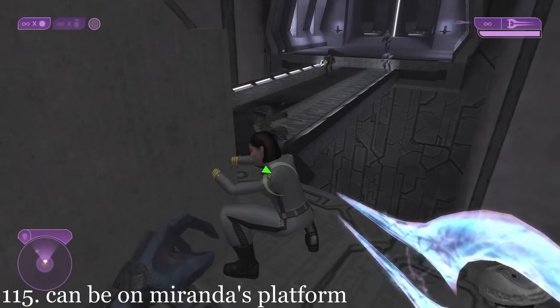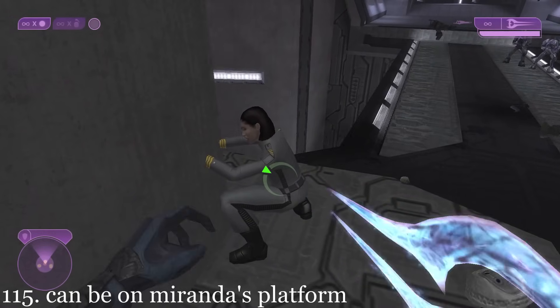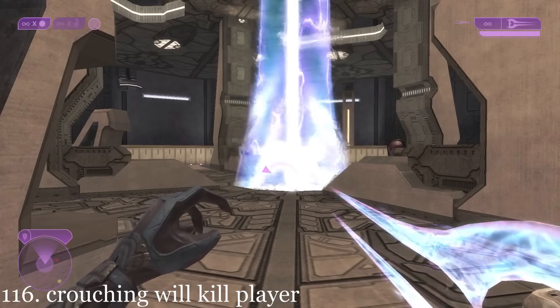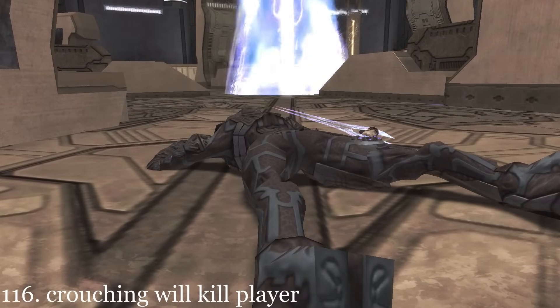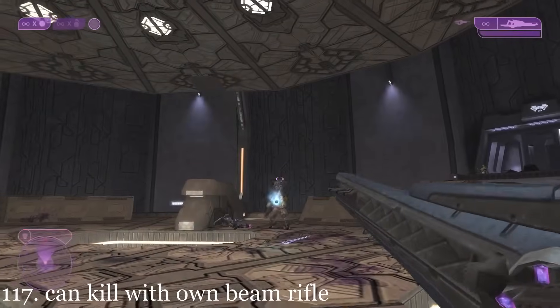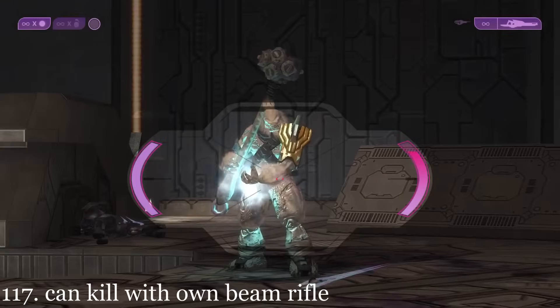The player can actually access the revolving platform that Miranda Keys is taking cover on. If the player crouches at the bottom level where they fight Tartarus, they will kill themselves, as they're going past the invisible kill barrier. The player can bring a beam rifle and use it to deplete Tartarus's energy shield themselves, killing him insanely fast.